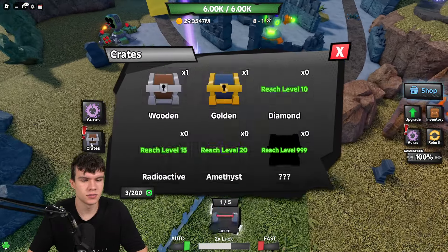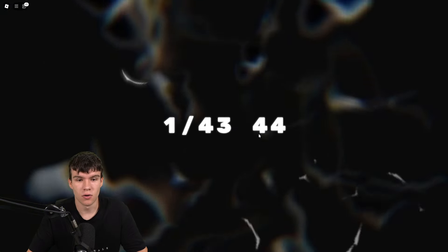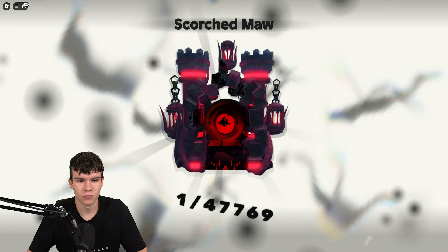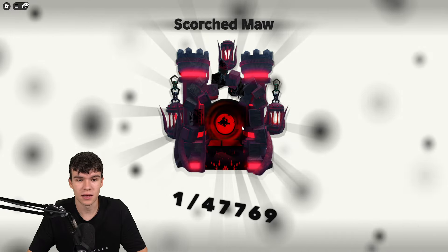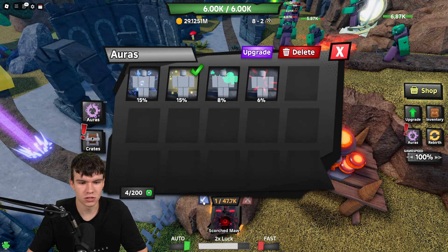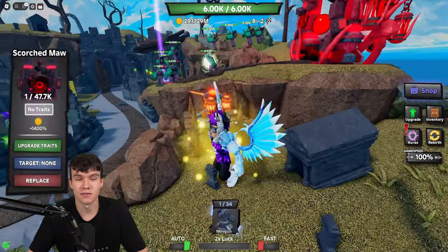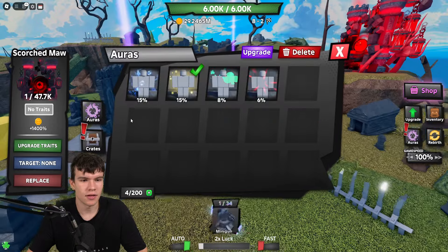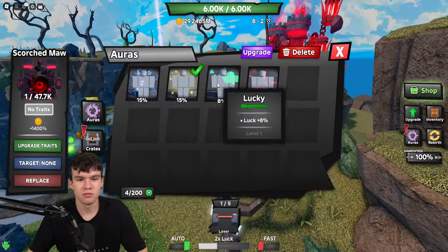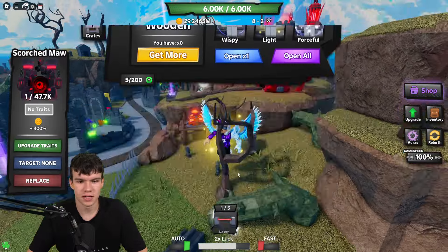That's our final code for the video. Now we've got some ore chests to open up — let's open one and see what we can get, hopefully something good. Okay, that's kind of crazy — it's not the aura I just got but what I've literally just opened. Is that an entrance replace? It is! That's going to give us a whole load of coins. I'm definitely taking that — it looks like we got 15 and it's going to increase our damage.